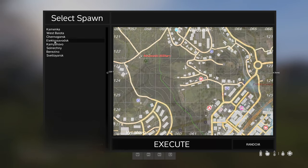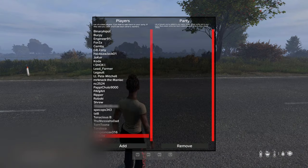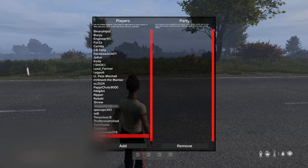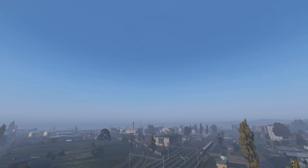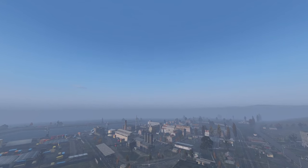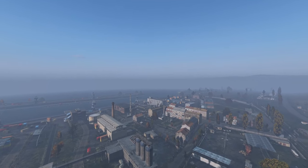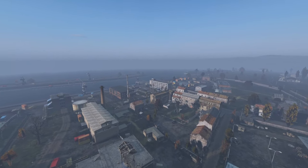The nice thing about spawn select is you can much more easily spawn at the same place with a friend. Servers with a party system allow you to see each other on the map and can make meeting up a lot easier. This is not the norm and it's not really true to the vanilla DayZ experience, so often these servers will be more PvP oriented or just fun oriented. Just a heads up.